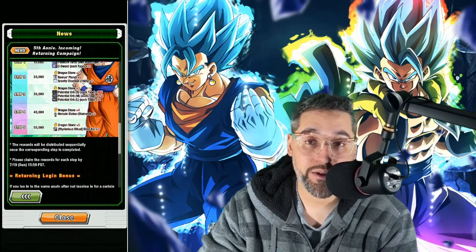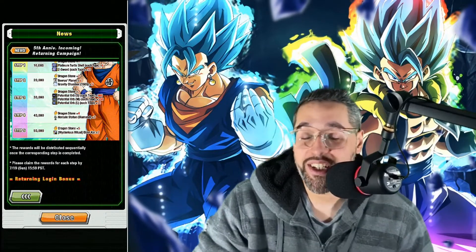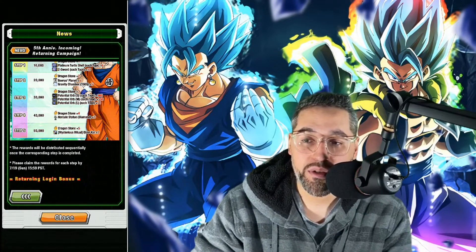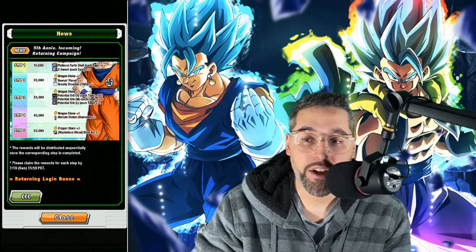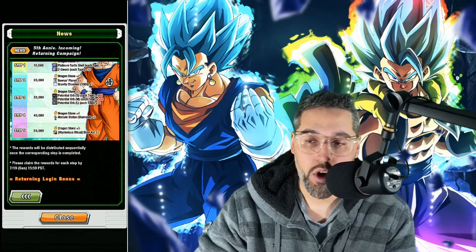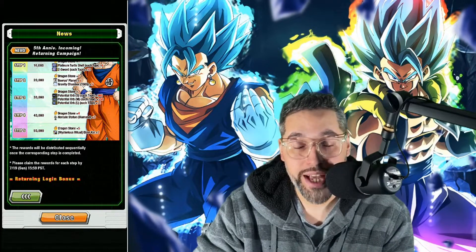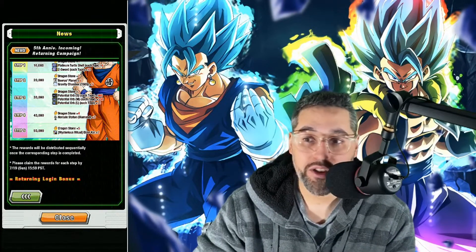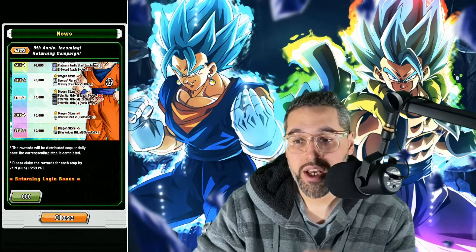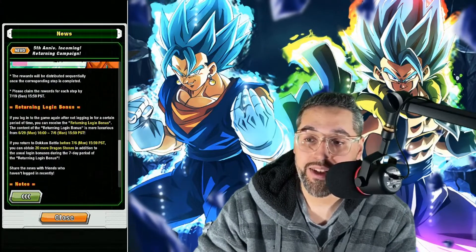Step 3 is 30,000 returning players and gets you 3 Dragonstones, plus Hit potential items: 900 small all-type, 550 medium all-type, and 50 large all-type. Step 4 is 40,000 returning players — they give you 3 Diamond Hercule Statues and 4 Dragonstones. And then lastly, Step 5 is 50,000 returning players: 5 Dragonstones and 2 Elder Kais.